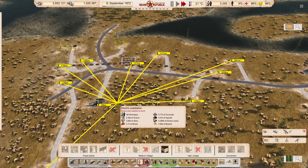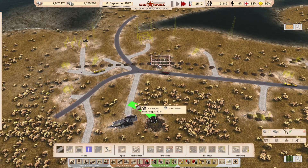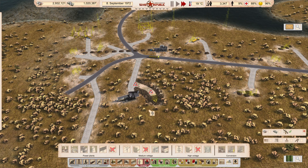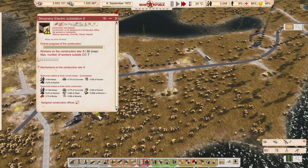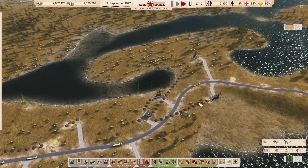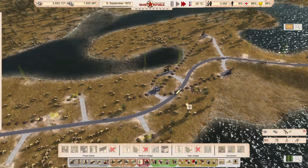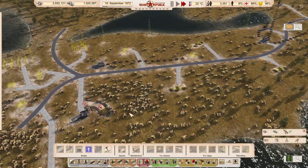I'll take the power line on the outside and take the road on the simple side. And then go to the power line. There's a substation - yes, we had two of those. Where did the other one go? There it is - it doesn't have a road connection. No - wait, it does have a road connection.